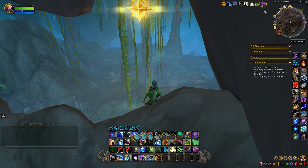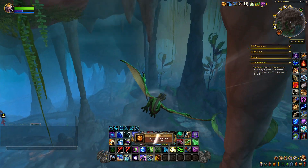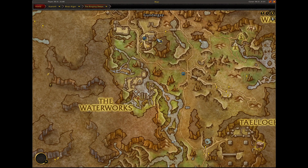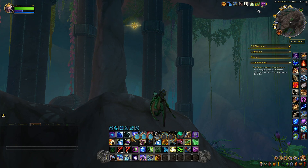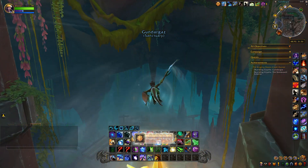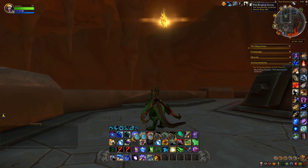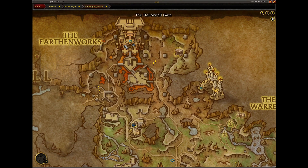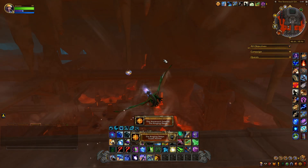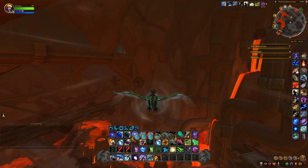This next glyph is in the Lost Mines, right here on top of a plateau — you can see it right there. The next glyph is right outside town in Brunwin's Terrace — you can see it's in between two pipes. The last glyph is in the Stone Vault exterior, right on top of this building. So that's how you get the Ringing Deeps Glyph Hunter. Hope this video helped, and have fun with your dragon riding.